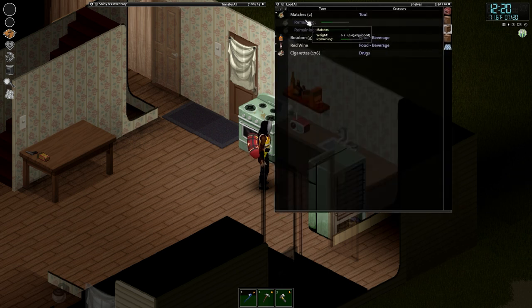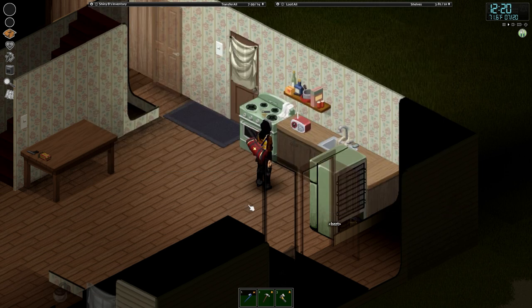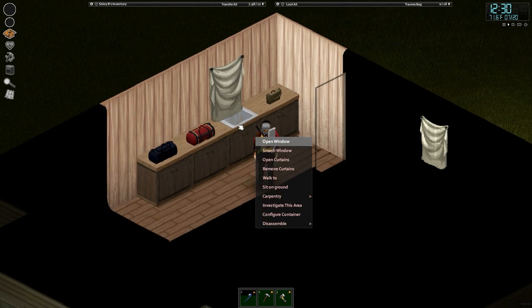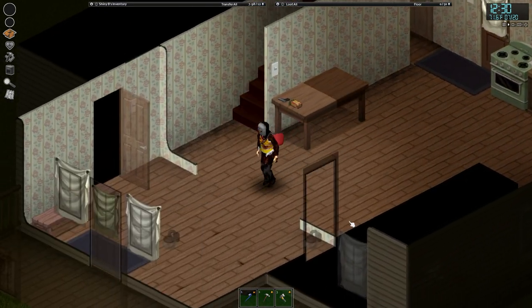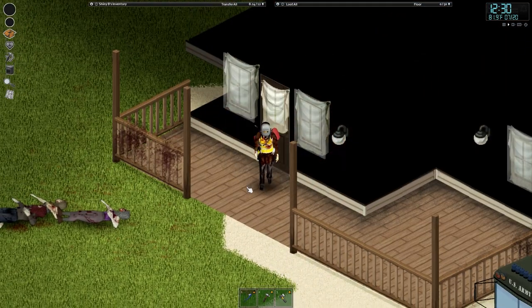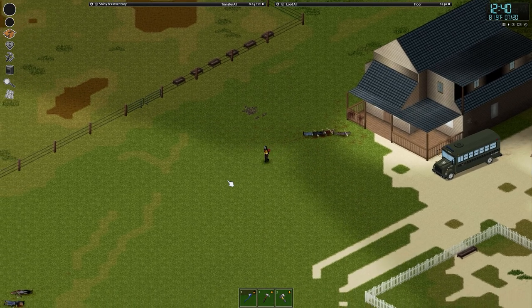We've got plenty of cigarettes but haven't been coming across much in the way of lighters. Let's have a smoke before we go out and get that generator. Today I want to spend some time around the base fortifying our defenses a little bit. We're out of water in the sink too — water is something we need to think about. I have a few large cooking pans to catch rainwater, but we need to get our carpentry level up to craft a rain collector. Crafting is what I want to concentrate on today.